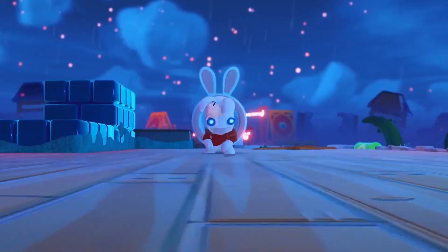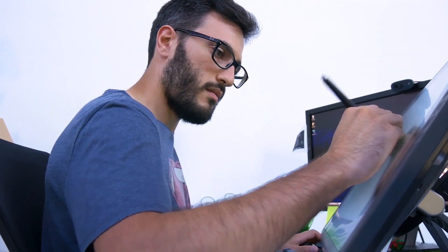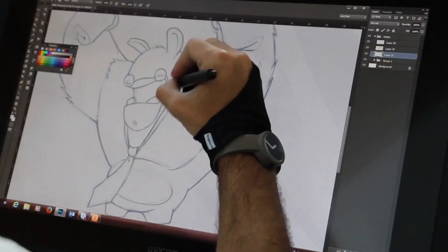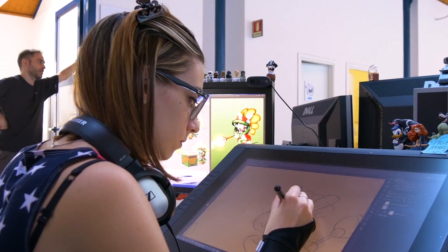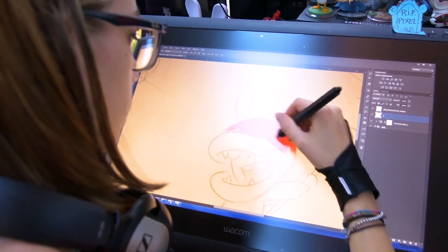In our game we have a huge pantheon of enemies, and as with all the other aspects, since the beginning we decided to have something completely new — also for the visual, the mood, the gameplay of all the enemies. We started from the white rabbits and decided to twist the rabbit with everything around the enemies in the environment, to justify this kind of transformation, this kind of mutation.